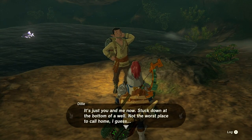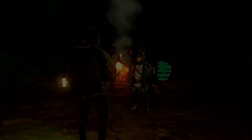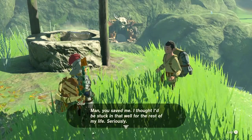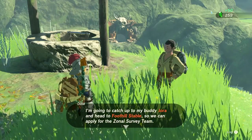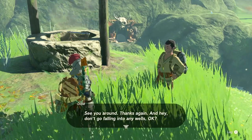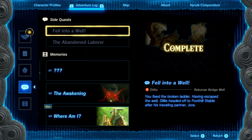It's a very floppy ladder so I'll attach it and maybe combine it with something to make it sturdier on the ground. Grabbing some sticks to prop it up — 'How does that work for you? It's fixed! Did you do that? You're incredible — now let's get out of here!' He's out! 'You saved me, I thought I'd be stuck in there forever. Here — take this purple rupee.' Quest complete: Dilly headed off to Foothill Stable after his traveling partner Jora.